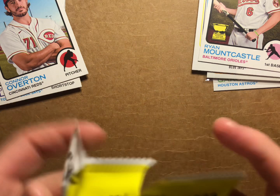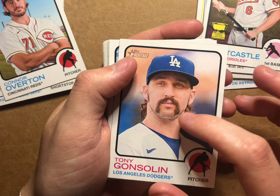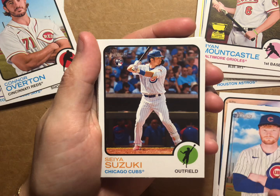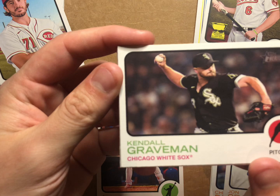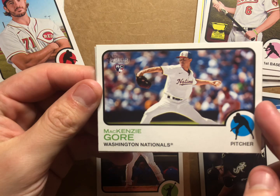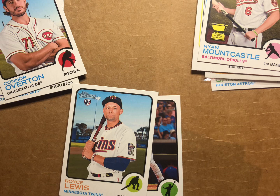Next up. Look at this guy - Tony Gonsolin. He looks like he's out of the 70s, look at that stash, I want to pet it. Clint Frazier, Seiya Suzuki rookie card, Chris Paddock, John Gray, Kendall Graveman, Mackenzie Gore rookie card, Joey Bart, and Royce Lewis. I am not separating these cards really well.